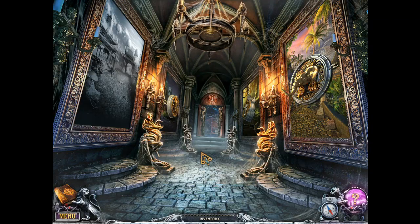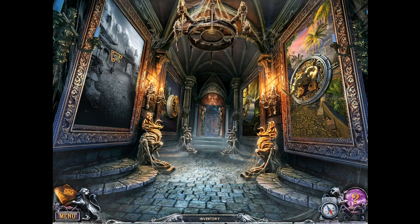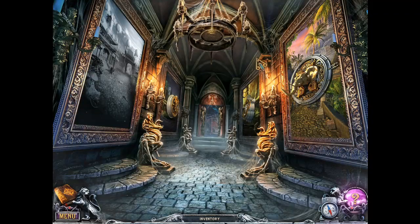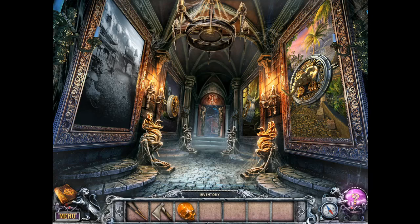Hello everyone, it's Bubonic Zombie. Welcome to House of a Thousand Doors: The Palm of Zoroaster — or welcome back. In the last episode we cleared Tibet and got a new journal entry. The second skull was inside the statue of Buddha. One of the other skulls is already in the organ, so I need to find two more. I have four skulls in total to find.